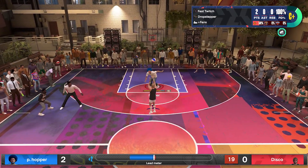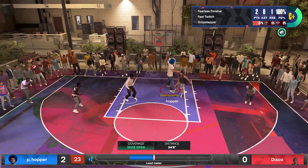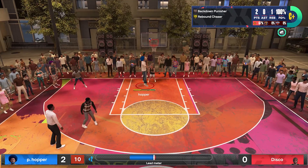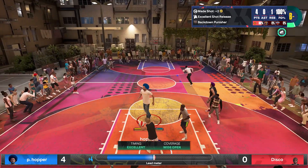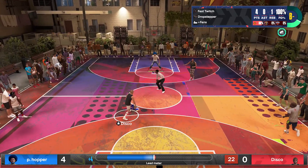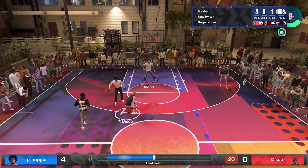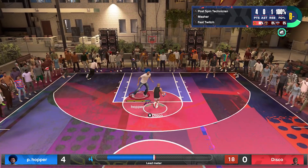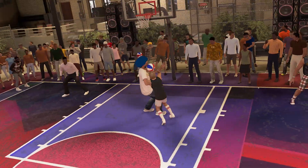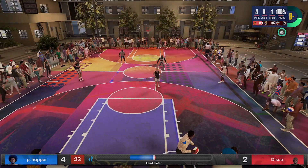As you can see, I'm doing this with no effort at all. He decides to shoot right here but he's not a shooter, he is a slasher. Once again, I go into the paint, back him down. One unfortunate thing — sometimes Disco will get a contact dunk on you. I have Gold Anchor. This doesn't happen very often, but if it does, don't get discouraged, because you're still going to be able to win these games very easily.